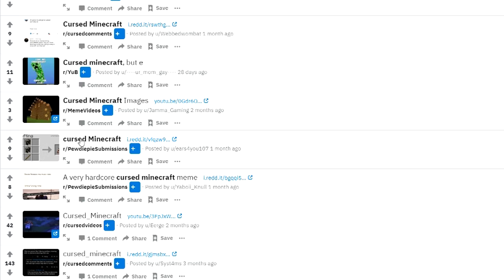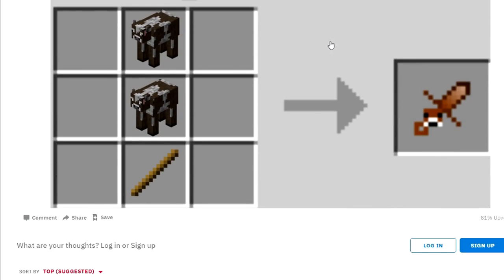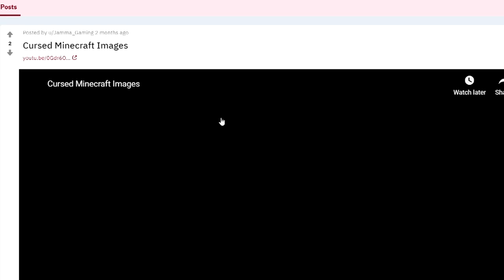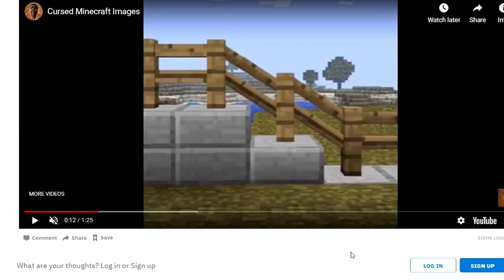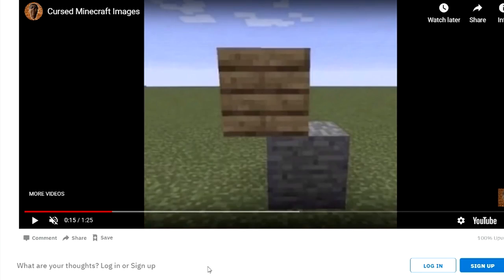This one right here is a crafting recipe — it makes like a cow sword. Wait, how does this one occur? Look at the wood. Oh, this is a video. No, we don't want to see the chest again. That looks pretty cool, how the fence goes like that. That actually should be in Minecraft. I don't know if that's really a cursed image, but that definitely looks pretty cool. That is impossible. You can't have a block like that. You just can't. That's definitely cursed.